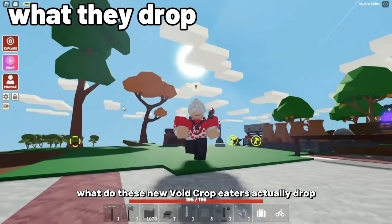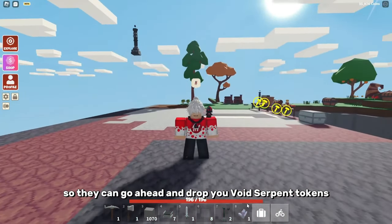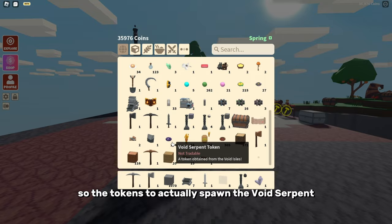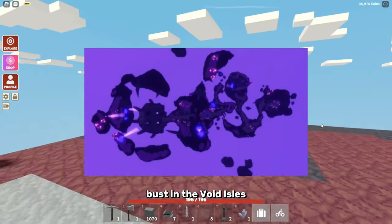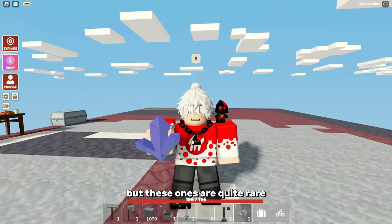What do these new Void Crop Eaters actually drop when you kill them? They can drop Void Serpent Tokens, which are used to spawn the Void Serpent boss in the Void Isles. They can also give you Anthemis Crystals, but these ones are quite rare.